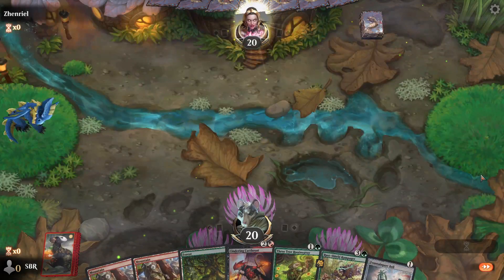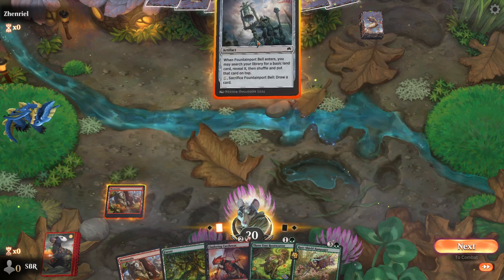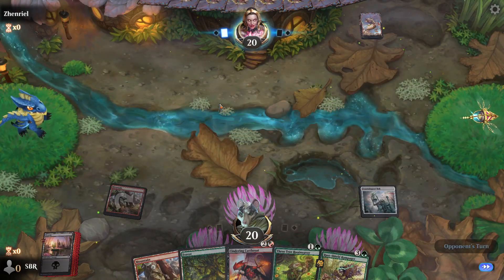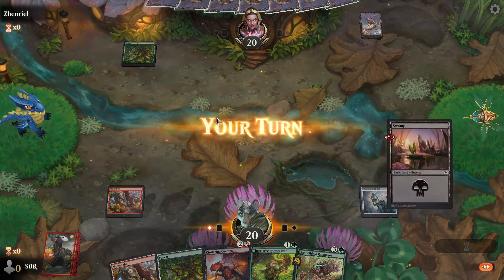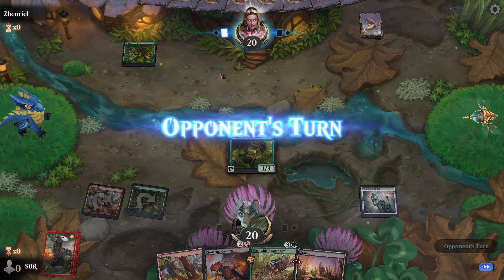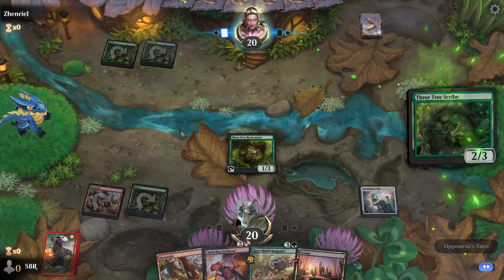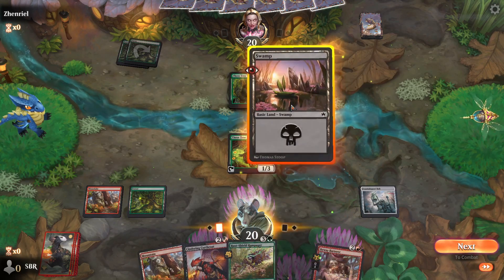I guess we get the swamp first, because Raoul's the only thing we really need the island for. That turns on all of our sabers if we draw them. You're gonna have the Rootweaver anyway. But Rootweaver can die. So assuming I can get in — attack for one and play a 4-3? Yeah, he's that one. I think I lead with these two in play first, so that when I cast the 4-4 I get to discard my hand. So I attack for one here and see if they block.